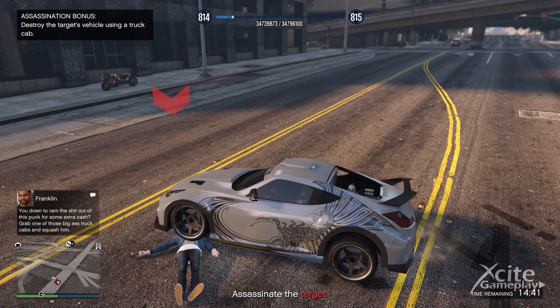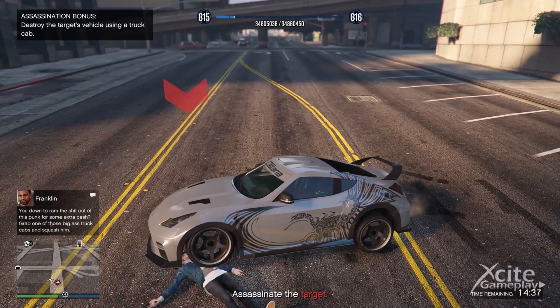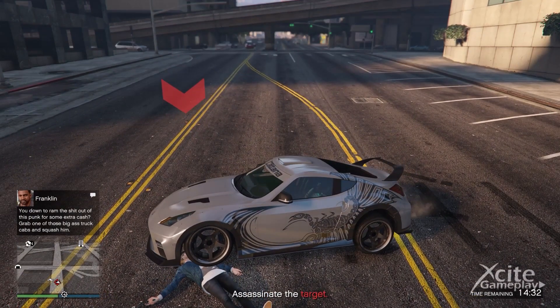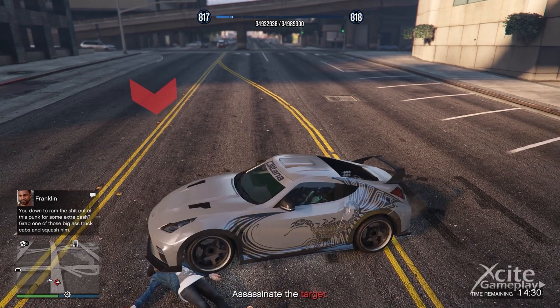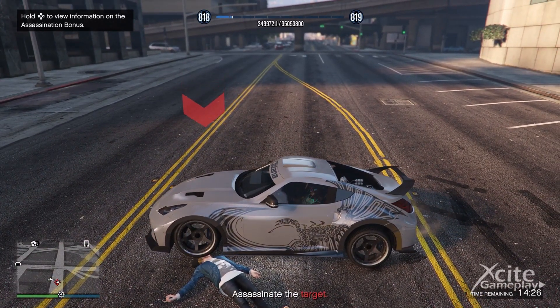Now my RP is gaining with one level every five seconds. Don't worry if you don't see the blue icon with 250 RP on the screen — you can see on the top how fast your RP is going up. When the RP is going up less, move the car a bit until the RP is gaining again.